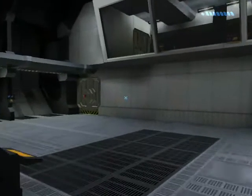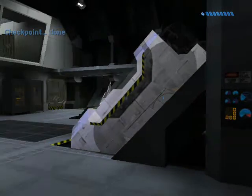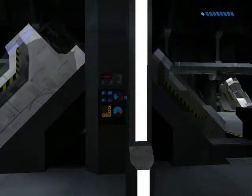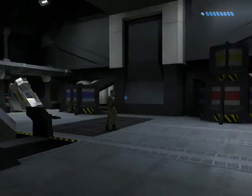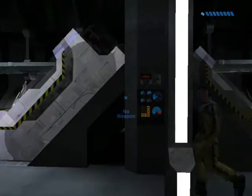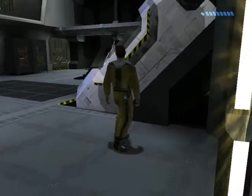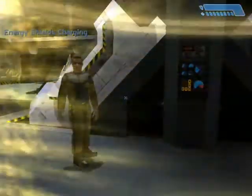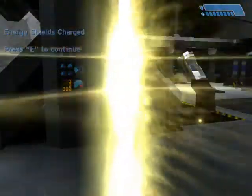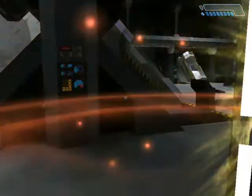I'm ready for the energy shield test now. Please follow me to the energy shield test station. Fire teams, report to defensive positions Alpha through Sierra. Sensors show inbound Covenant boarding craft. Standby to repel boarders. Okay, bring us energy shields online, please. Alright, shields read as fully charged. Okay, sir, bring them down to test the automatic recharge. Recharging normally. We're showing green across the board.